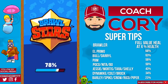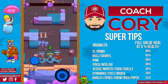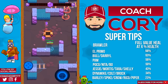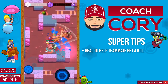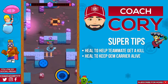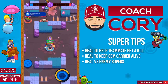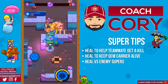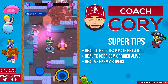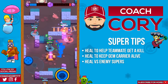Especially some lower health guys like Barley, Spike, Dynamike, or even Tara or Jessie can be at low enough health that it's more important to use your heal to keep them alive so they can get another kill or stay alive to keep the objective. In general, anytime you can use your heal to keep momentum going for your team, to help get a kill you wouldn't have gotten otherwise, or if they have gems, that's always a pretty good reason to use your heal — but there's also gonna be some situations where you don't want to.